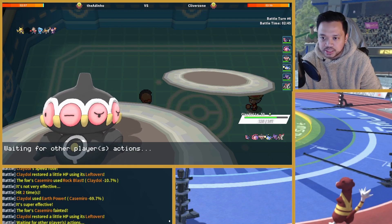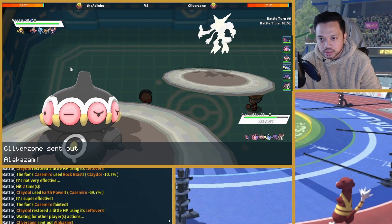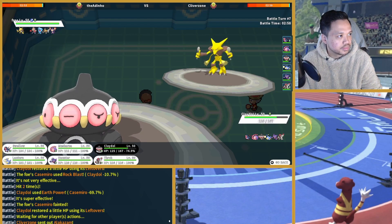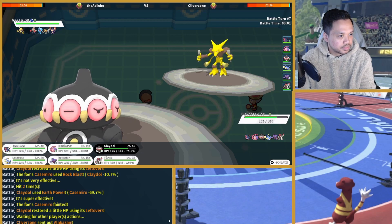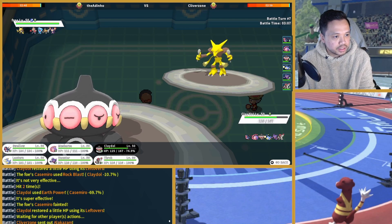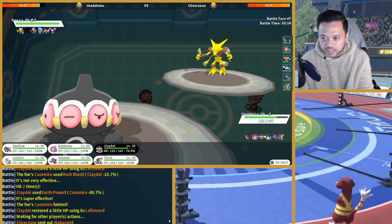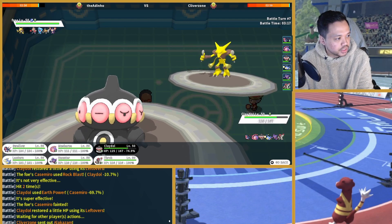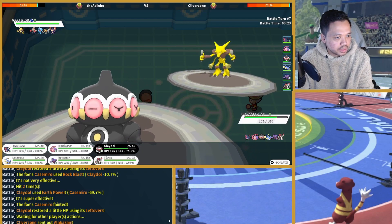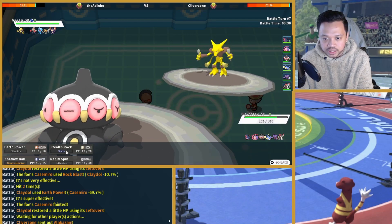I don't think Ninjask will be able to kill me to be honest, even with U-turn unless it runs Choice Band. I might die to this though. I don't think we're going to be able to kill him with Alakazam coming in. Shadow Ball would kill me, but I am at plus three Speed. I might actually be faster — yes, I am faster!